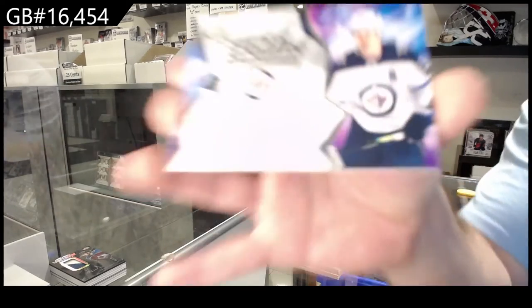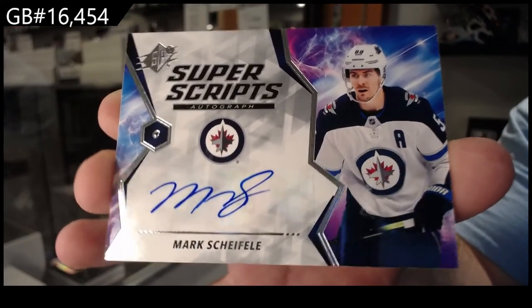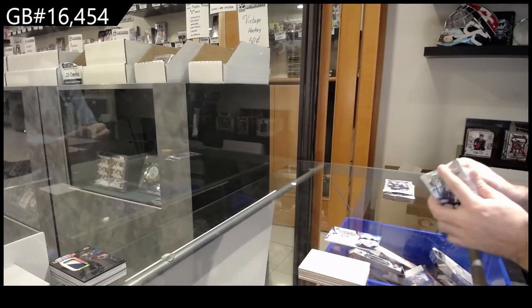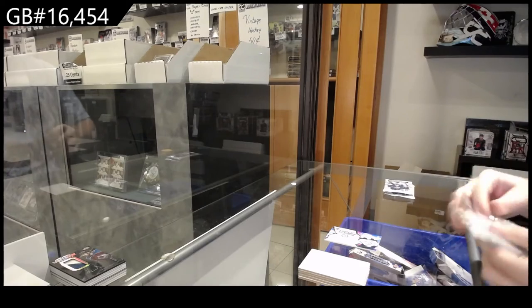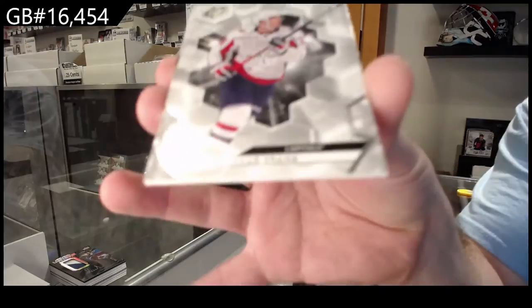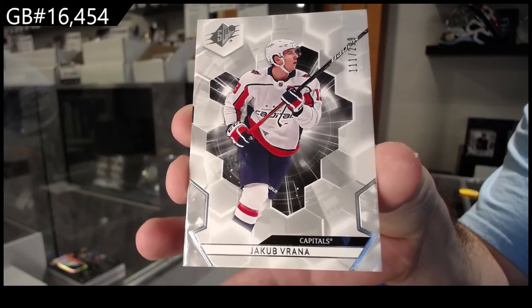Yeah, actually for SPX it's probably one of my favorite subsets in SPX. We've got a Super Script of Scheifele for the Jets — Mark Scheifele, Super Scripts. We've got for the Capitals, numbered to 299, Verana. I think the Capitals have both base cards — Verana.